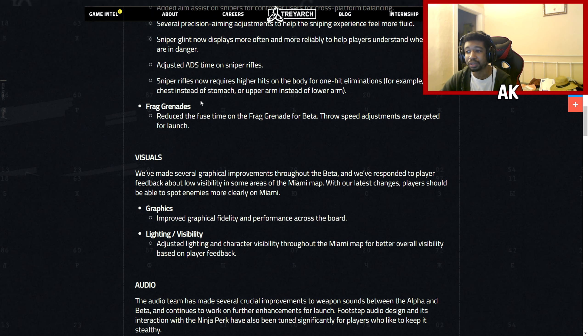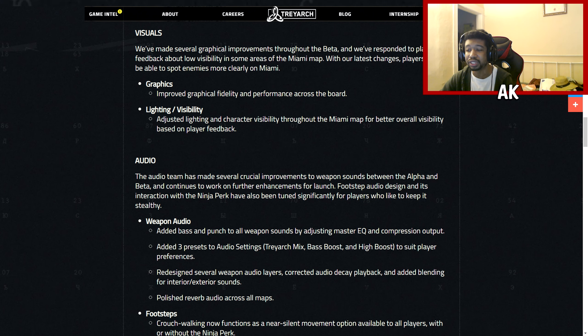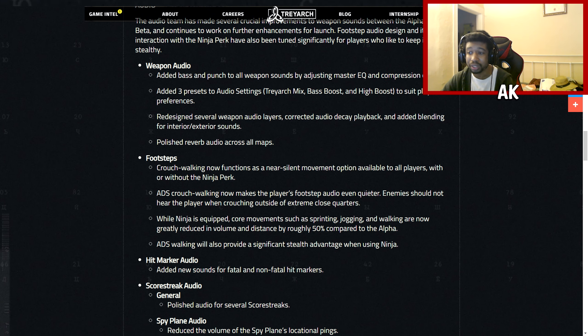Frag grenades got changes too — they reduced the fuse time for the beta, with throw speed adjustments targeted for launch. For graphics and visuals, they improved graphic fidelity and performance across the board, which is hopefully a good thing for PS4 and Xbox One. For lighting, they adjusted lighting and character visibility on the Miami map based on player feedback. For audio, they added bass and punch to all weapon sounds by adjusting master EQ and compression. They added three audio presets — Treyarch mix, bass boost, and high boost — and redesigned several weapon audio layers, corrected audio decay, and polished reverb.